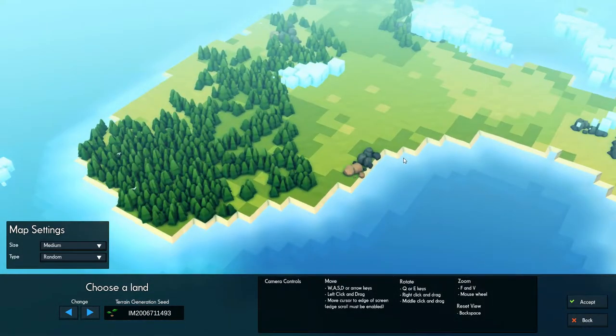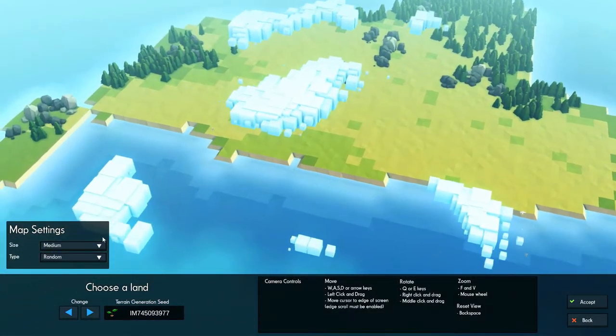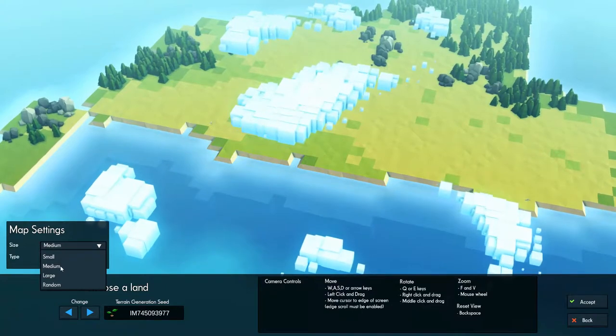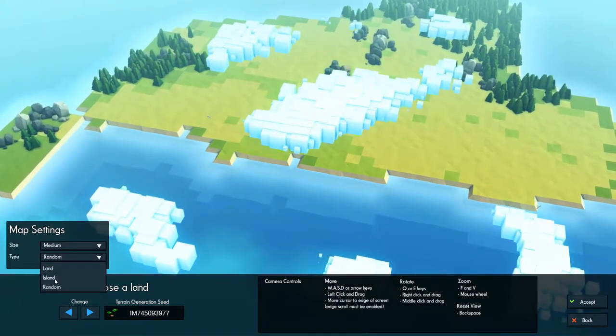So, as you can see, each map is randomly generated. Now, we can choose from the size — small, medium, large, or random — or we can choose between a land or island.